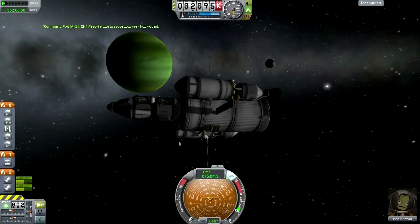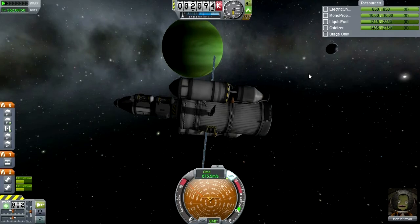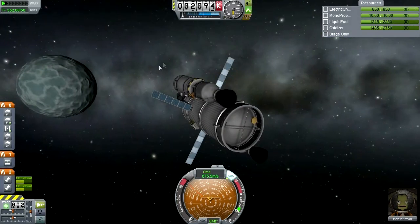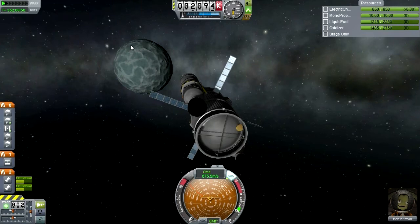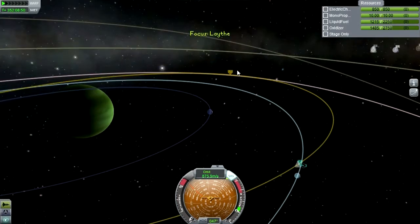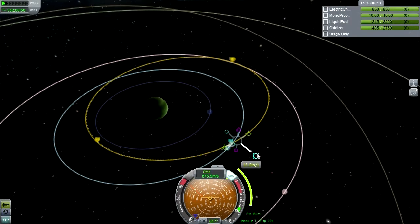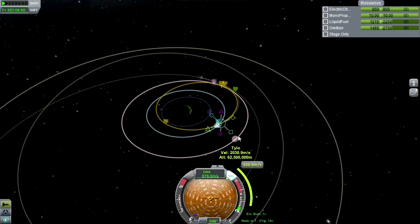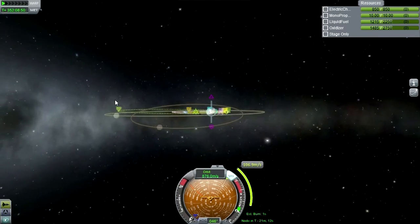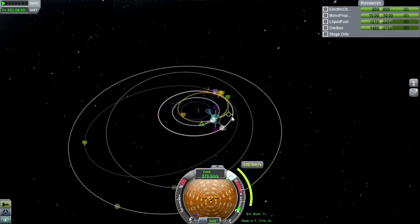We're not milking all the possible data all at the same time from the Jool system, but that just means we get to do more missions and possibly more interesting missions. If we didn't get near to Val this time, perhaps we can send a mission to land on Val and get that data. Now, what I want to do is perhaps plot out the Tylo encounter. Can we use the Tylo encounter to boost to Pol? I'm not going to get to Bop because that takes an inclination change and I still want to reserve fuel for the trip home.